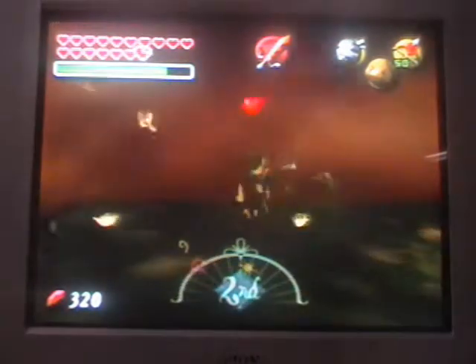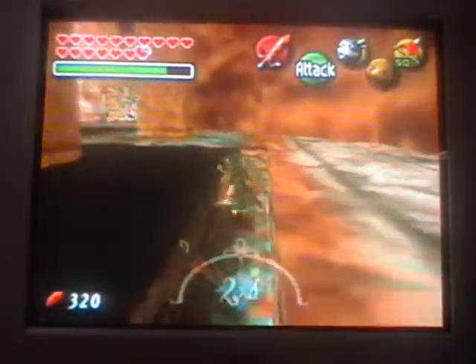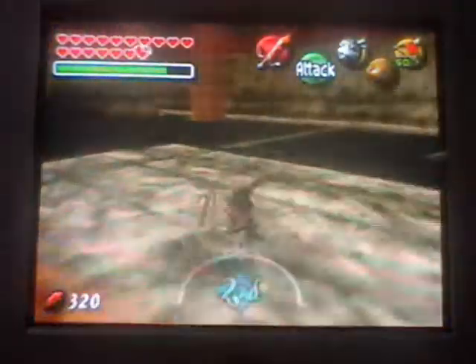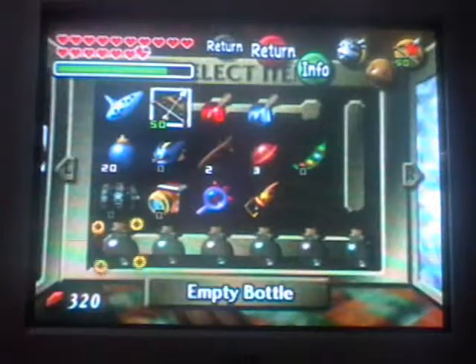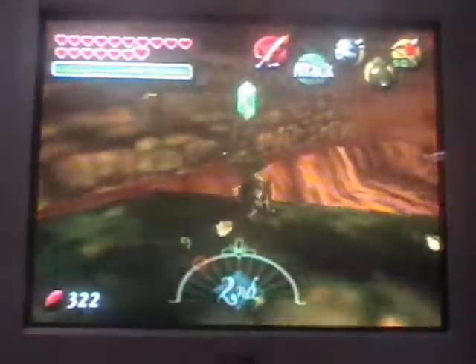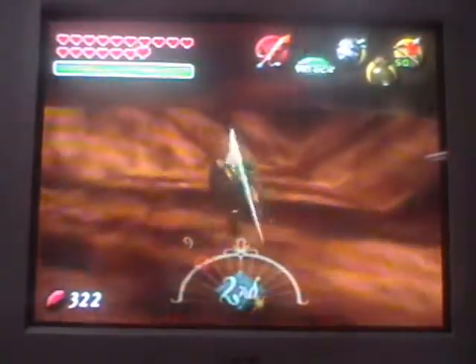So now here we are at the ancient Ikanya Castle place. This place is pretty awesome and it's very hard — at least to me it is. I'm watching a walkthrough to figure out what to do. There isn't anything to do with that block right there, but there is a fairy in one of these bottles, and I'm obviously going to get the fairy because who knows, I might die. So grab that fairy.